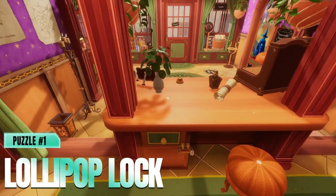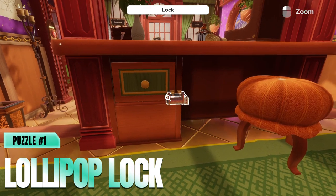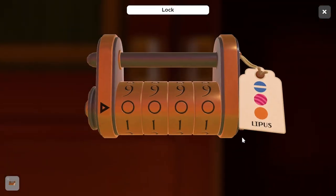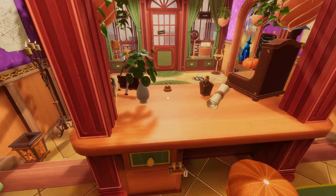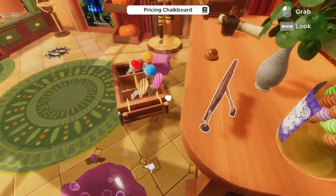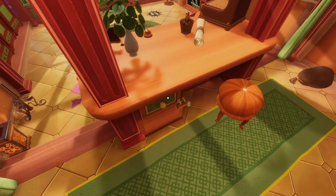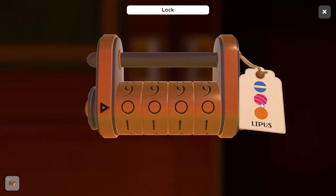The first puzzle you're going to want to tackle is the desk drawer back here with the combination lock. When quickly zooming in, we have lipis and three circular colors, and we need to come up with a four-digit number for this combination. What you're going to need for this one are just a couple of lollipops in front in this trolley. Let's just quickly have a look.